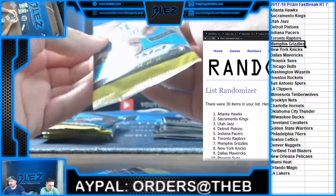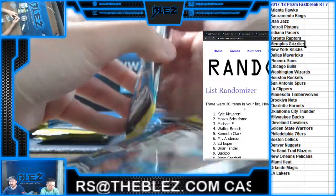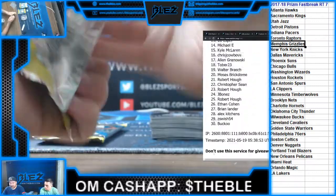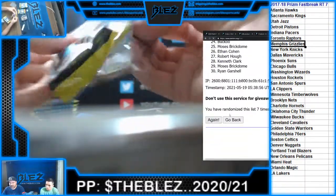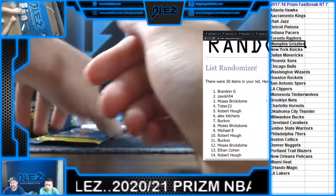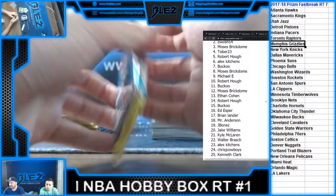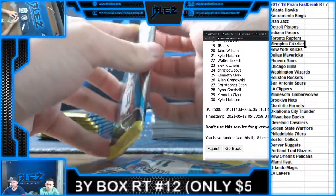Alright, we'll do the names now. Same thing — 8 times on the names. Moses gets the Jazz. Switch gets the Kings — Kings are in the 2, they're really good. Fox. Let's do the 24. Tablet. Ticks. 8.